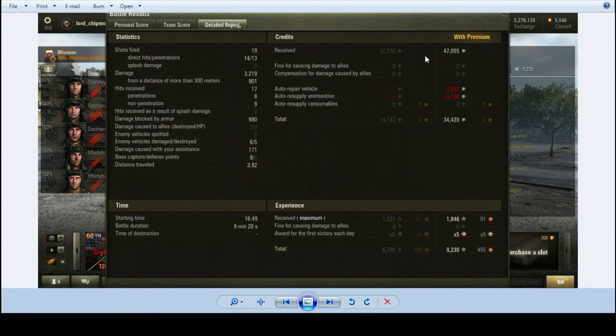And again it was an x5 experience weekend, so that was quite a lot of XP — which was good. Without a premium account would have made just shy of 19,000 credits profit; with the premium account it was 34,500 credits. So there we go — a rundown of stock, not fully upgraded tanks, just to show you something a little different. Hope you guys enjoyed. If you did, please feel free to catch some of my other videos and/or subscribe to my channel. And I wish you very happy hunting on that battlefield. Ciao ciao!